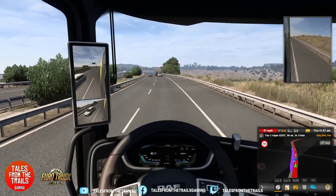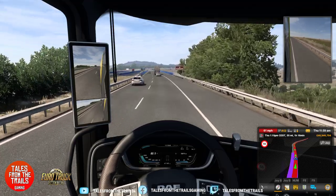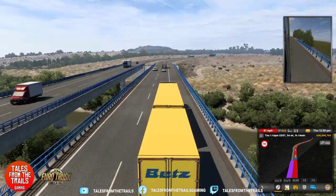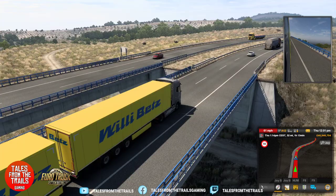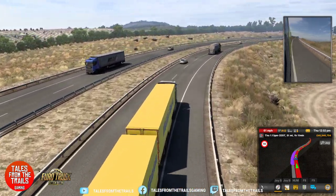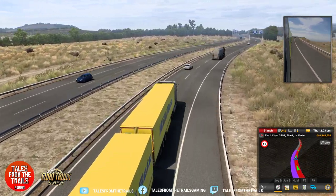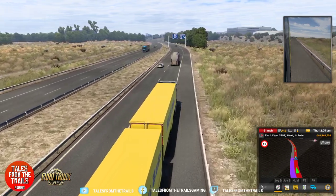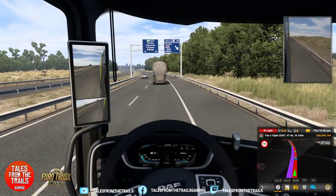We're slowly getting there. Oh, pretty bridge with a river — awesome! We'll try not to side-swipe any vehicles, because that would be silly.